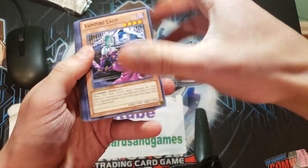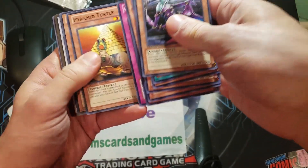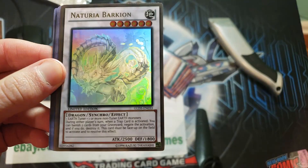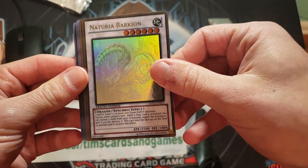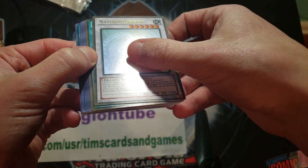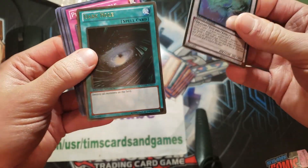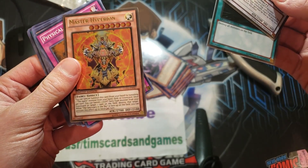We just have a bunch of commons, so let's go right through it. Don Zalug — and there it is. This is a Naturia Barkian, and I think this card is actually pretty hot now. I think it's up to about a $10 card, maybe $15. There's just a couple scratches here, but that's on the Dark Hole. And a Master Hyperion.